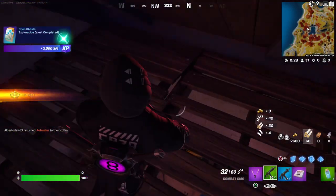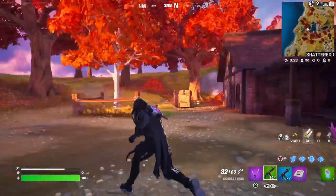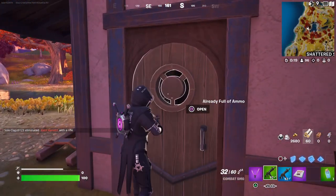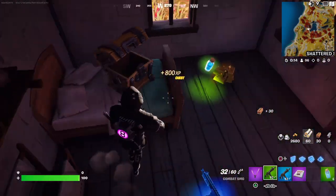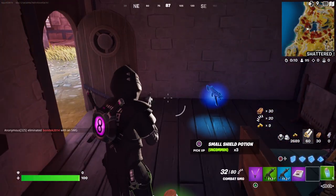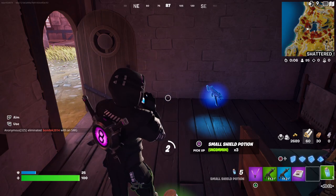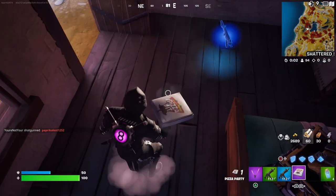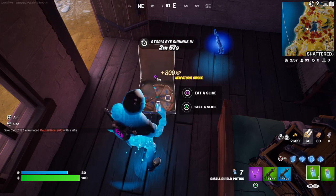This is why I came to this location — there are a lot of chests here. I think there are about five to six chests in this one little location, which is pretty cool. I'm just gonna top up on the shield. I might just lay down the pizza and eat that to get my shield fully up.